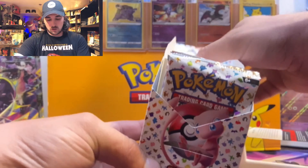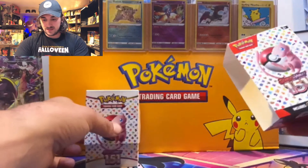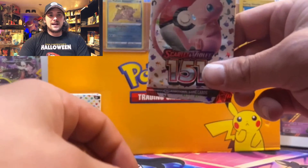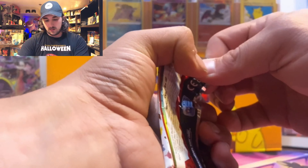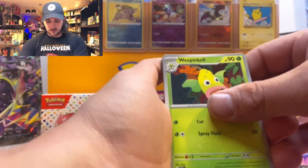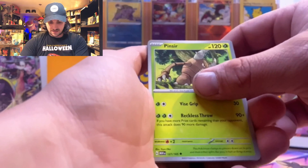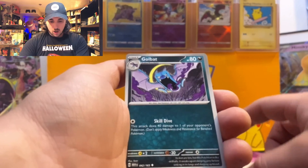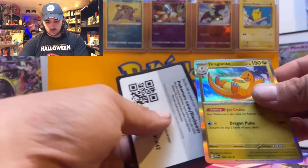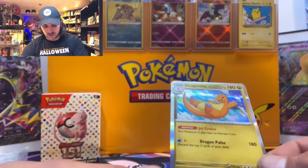Scarlet and Violet 151 — we've got six packs! We got Mew on the front for good luck. Here's our first pack: Weepinbell, Gastly, Paras, Voltorb, Pinsir, Bill's Transfer, Golbat, Pikachu, Weezing, and a Dragonite for our rare. There's a code card too. This set just takes me back to ripping packs from the first couple generations of Pokemon.